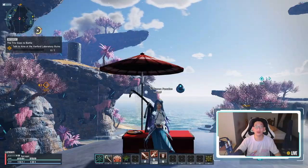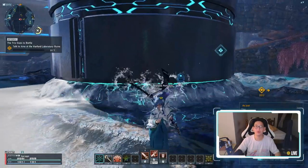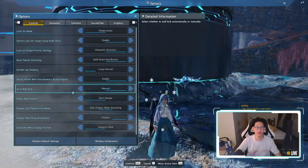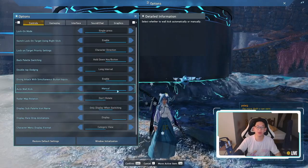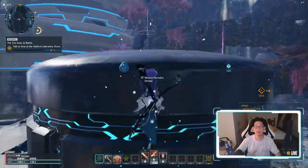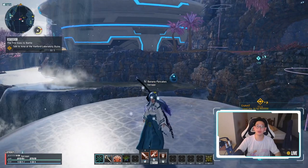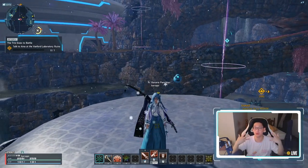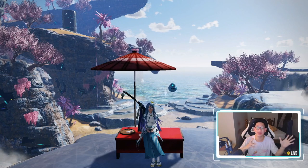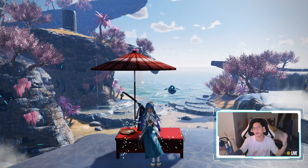One more tip before I end the video: wall jumping. By default, if you run up to a wall and press space bar, you automatically wall jump. However, you can turn that off in the options. Go to Systems, then Options, and turn off auto wall kick — change it from automatic to manual. In manual mode, you run up to a wall, jump, then press space bar to wall kick. This gives you more control with a double jump and then a wall kick whenever you want, instead of automatically wall kicking just because you're close to a wall. It's helped me quite a bit when traversing high terrain.